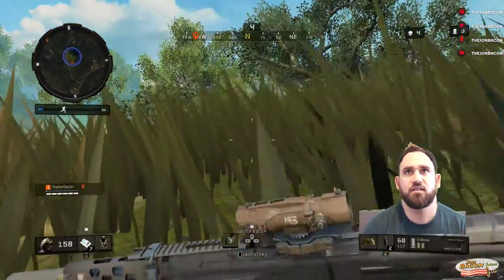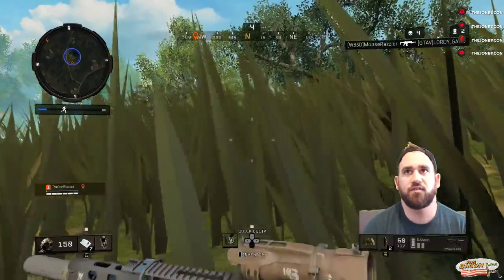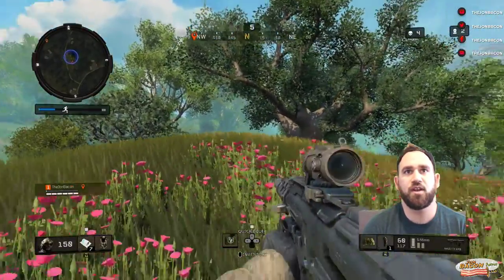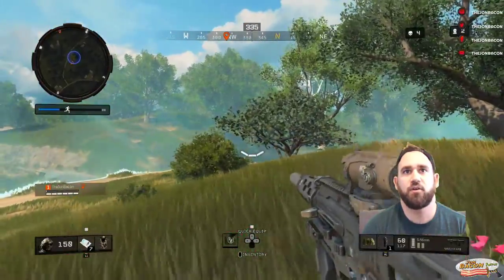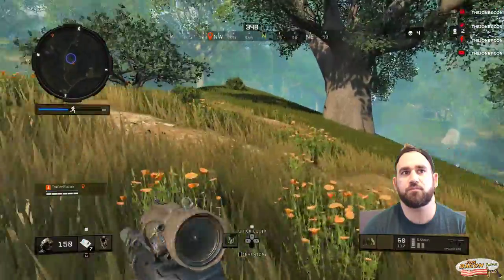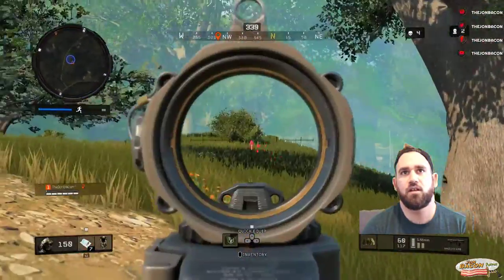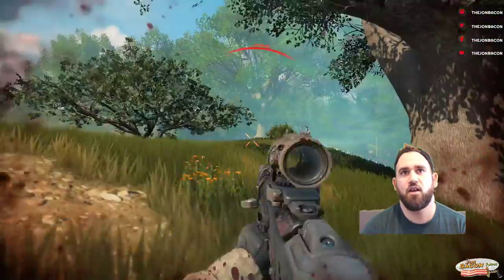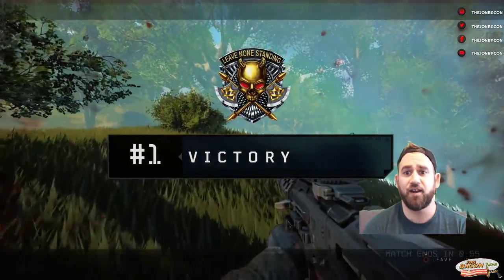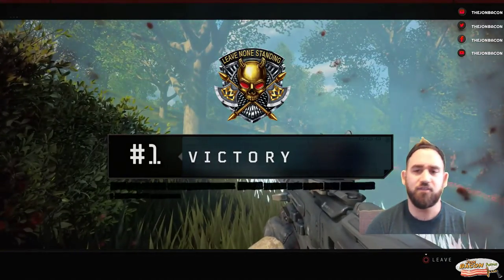Three left. Two left — so it's me versus Moose and Razzler. I push in, throw the nine-bang over the hill, throw it over there — just throwing it to make noise. I fall back a little bit, I see him, line up the shot, and rain down fury with that Maddox RFB and its superior rate of fire.